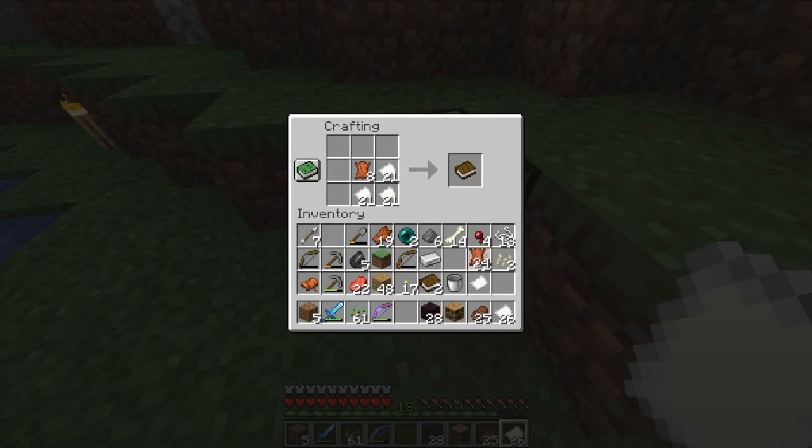So I'm just going to make eight books here. Once we've got the books, we put wood in the bottom, wood in the top, and put the books in between — that makes our bookcases. I'm just going to make three sets of bookcases here because I've got the books to do it. And now you can see that we've got four bookcases.